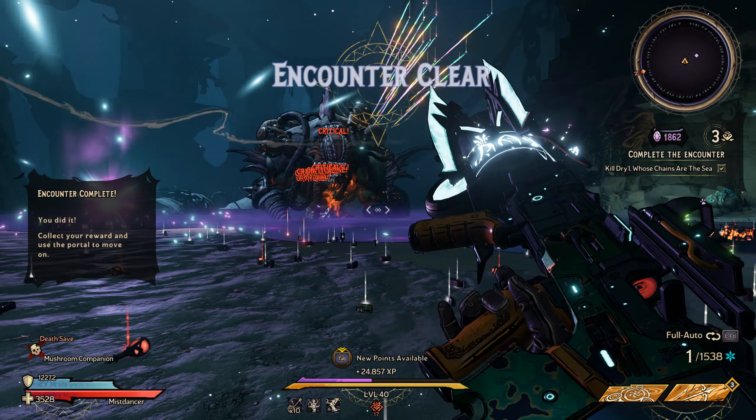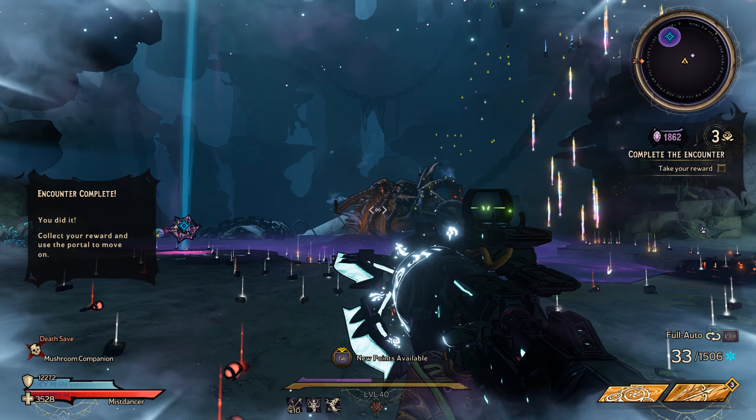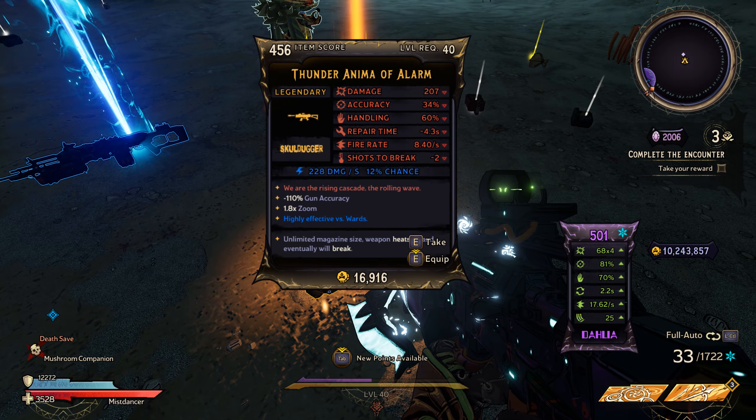This weapon is a world drop so you're gonna have to be lucky to find it. I got this from killing a boss in the chaos chamber, though the best way to get one would be to use the assault rifle rainbow rabbit at the end of the chaos chamber and hope that it spits one out.